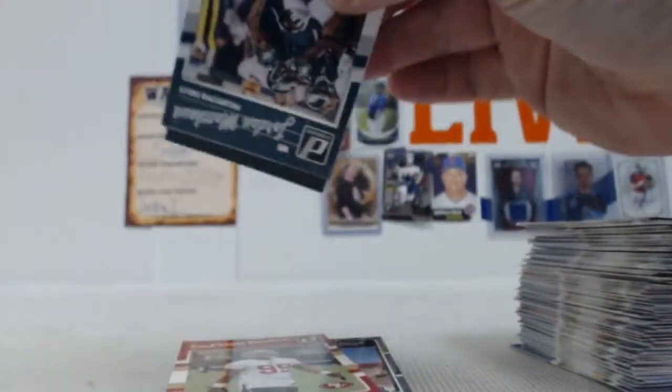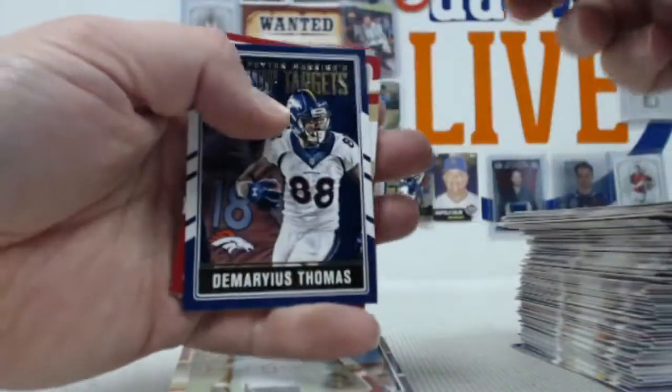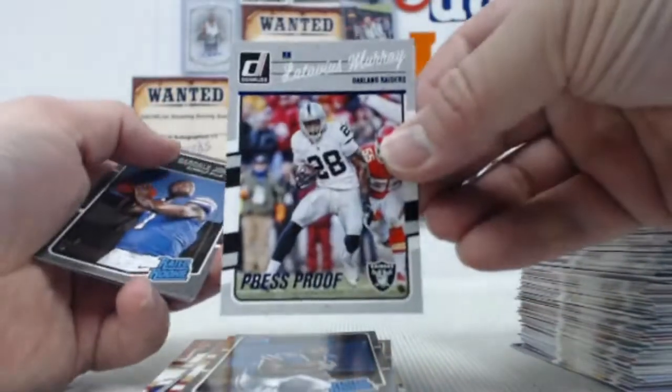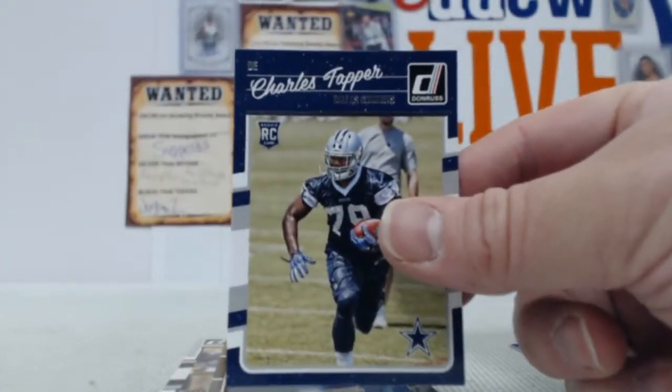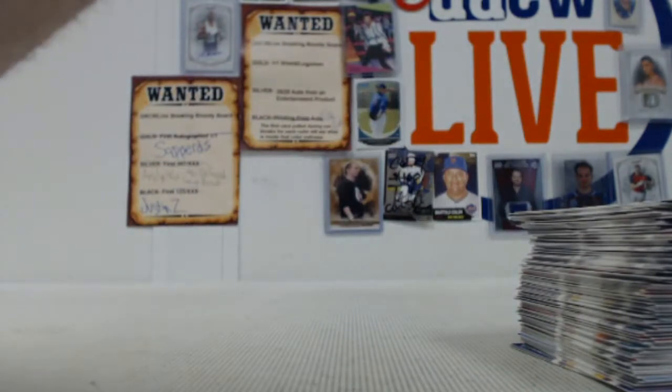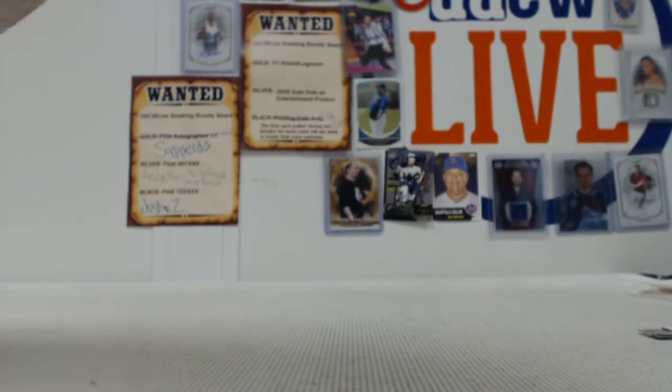All right, your last pack here. Top targets of Manning — Demarius Thomas, then Redmond, Williams, and Murray. Cardell Jones, Charles Taper. And that is how the break ends. Another fun break in the books. Football cards galore coming up.